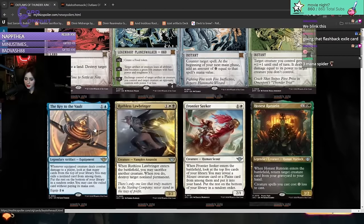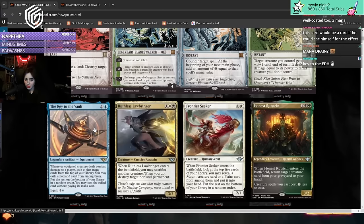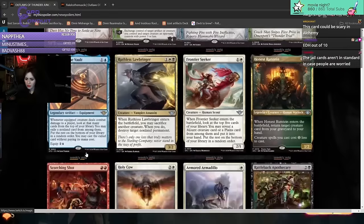The Key to the Vault - two mana equipment. Whenever equipped creature deals combat damage to a player, look at that many cards on top of your library. You may exile a non-land card from among them and cast it without paying its mana cost. Put the rest on the bottom of your library in random order. Equip three. Not a big fan of these type of cards - probably for older formats or EDH.